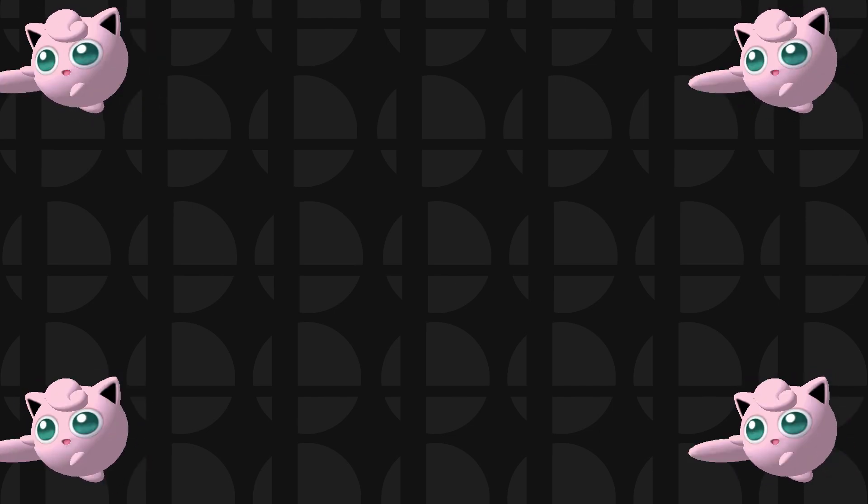Hanenbow from Brawl. This stage is unique, but not very fun to fight on. Hanenbow is a stage that comes from the series Electroplankton, which is some music creator game for the DS. This stage consists of these leaves that'll angle themselves in random directions when they're hit, making it pretty annoying to actually hit your opponent. This stage also has basically no music, which is ironic considering the type of game the stage comes from, and the lack of music and simple design makes this stage pretty boring to fight on. I don't see Hanenbow coming back in Smash Ultimate, unless the game is going to include all stages.